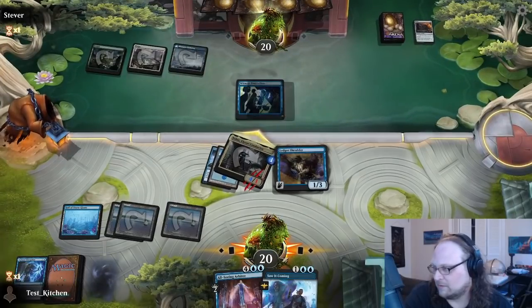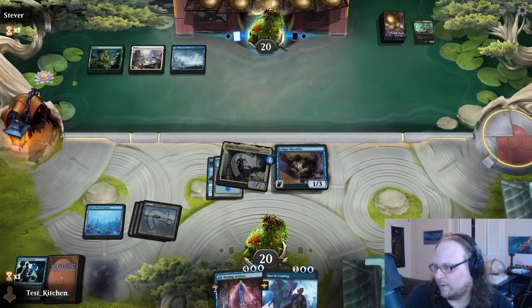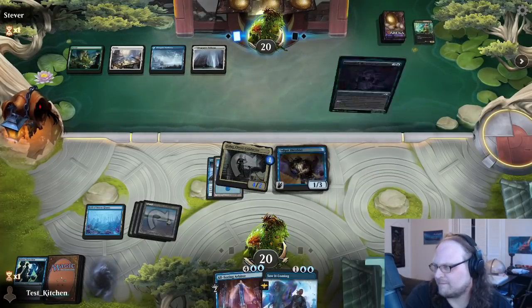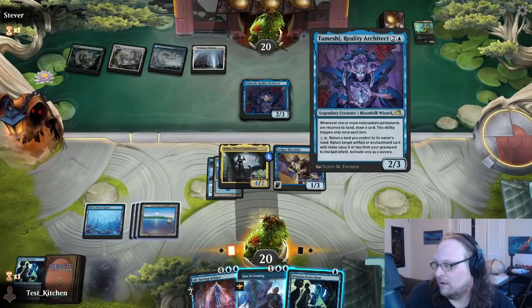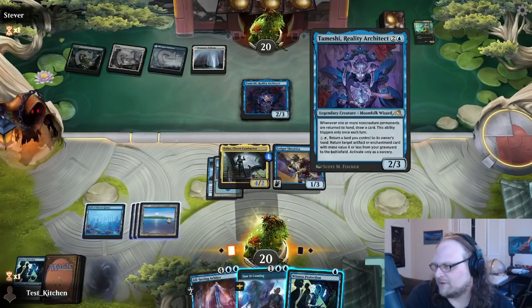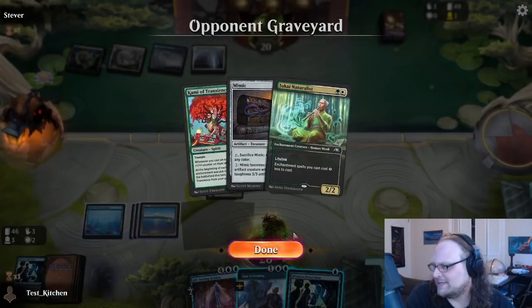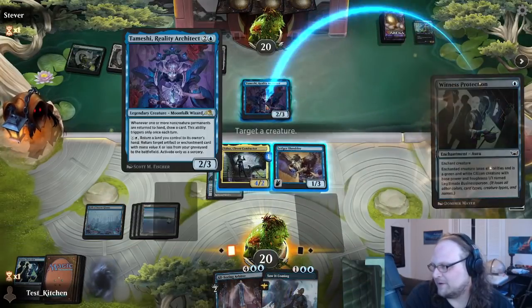They do block — okay, cool. So far looking good, but that could go south quickly. See what they do this turn. Oh — return a non-creature permanent to its owner's hand, draw a card, this ability triggers only once a turn. Return the land you control to its owner's hand, return target artifact or champ of value mana value X or less from your graveyard to the battlefield, activate only as a sorcery. Okay, well I guess I'll just Witness Protection that.